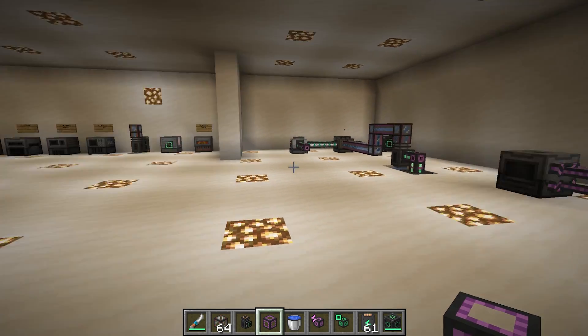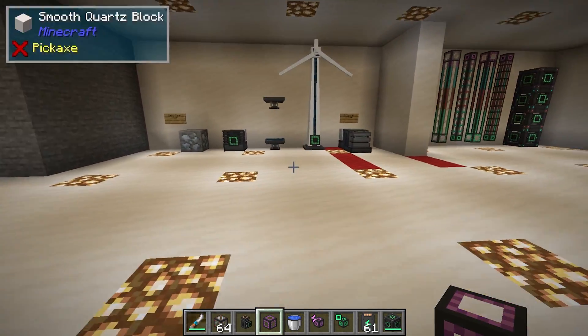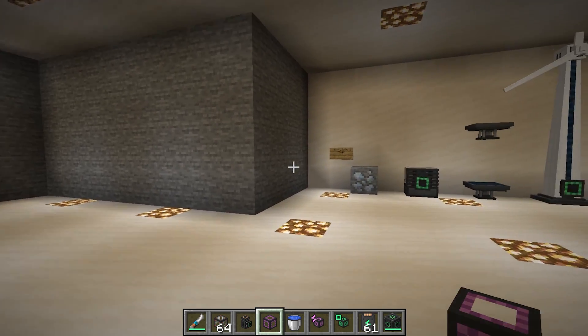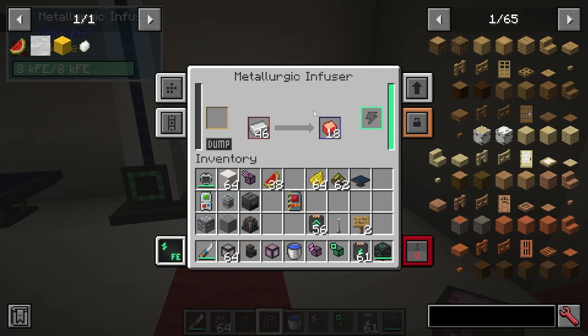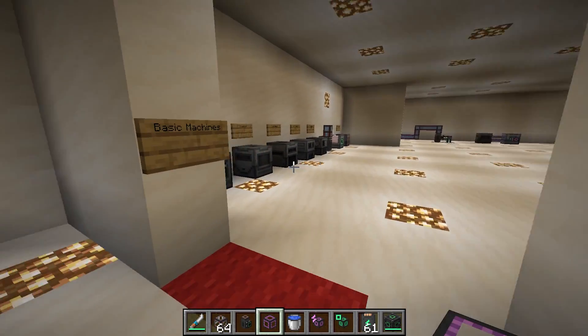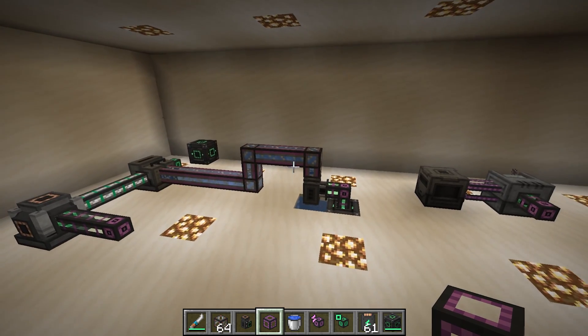And that is it for the beginner's tutorial for Mekanism. Do check the description below because I am doing intermediate and advanced guides. This guide is part one, the intermediate will be part two, etc. We've looked at the ores we're going to need, some basic energy generation, how to infuse things with Mekanism, how to store and transport things, the basic machines available to us, and some slightly more advanced ways of making power.